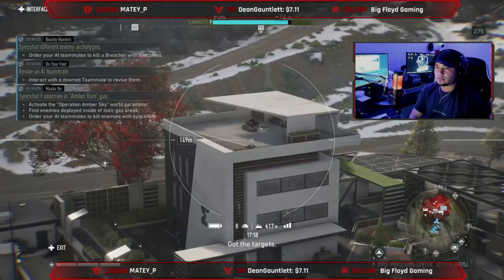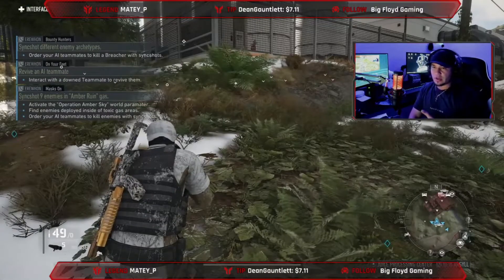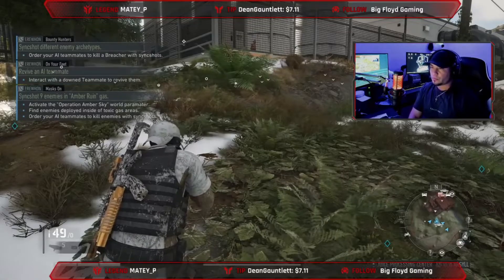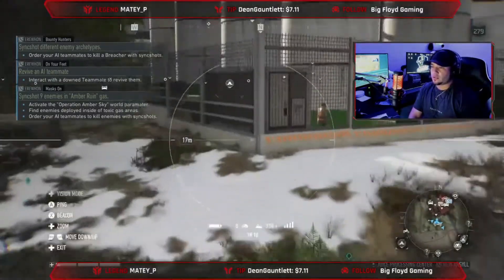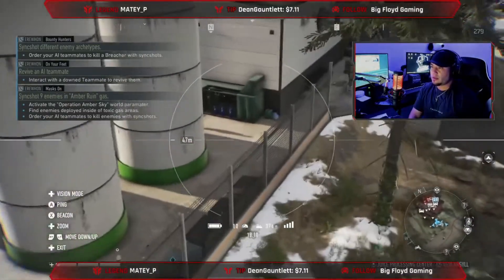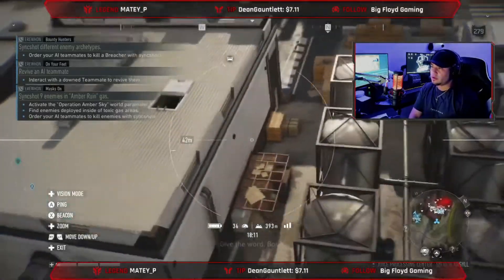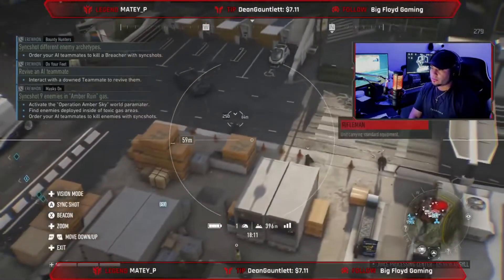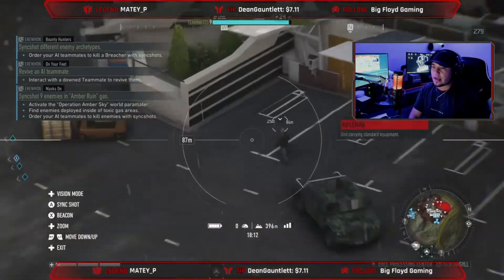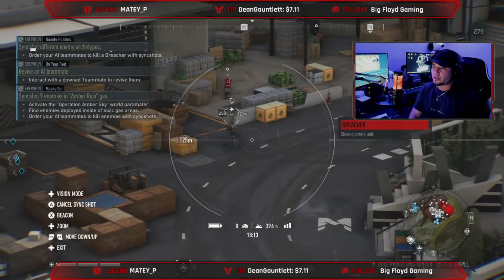Got it! So first one was kill a sniper. Now they want me to kill a breacher — I have no clue which one is a breacher, so I'm just gonna order my teammate to kill that one. I think the breacher is the shotgunner, so I need a shotgunner. Breacher — yep, right there boys!